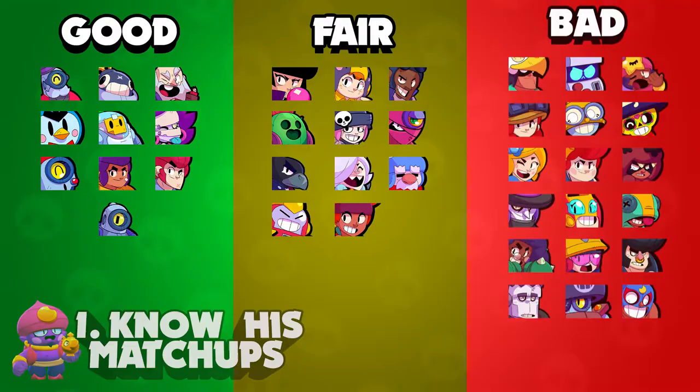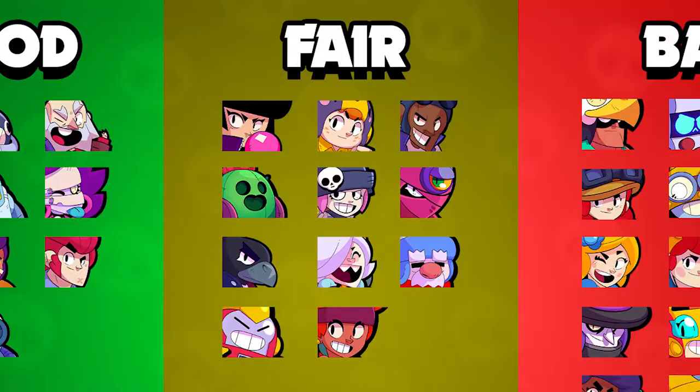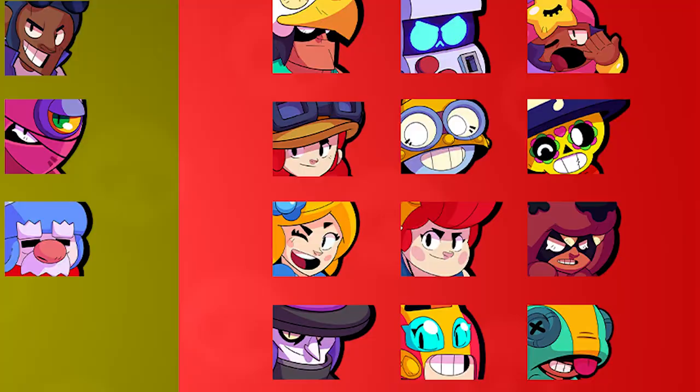Coming in at number one is know his matchups. I made this graphic so you can pause and look at it whenever you need a reference to see in general what his matchups are. He tends to do really good against throwers and people that he can outrange like Shelly, Colt, and Rico. And he does a fair job against certain sharpshooters.